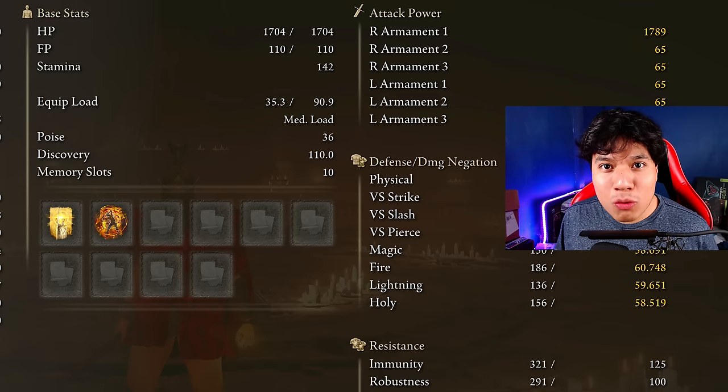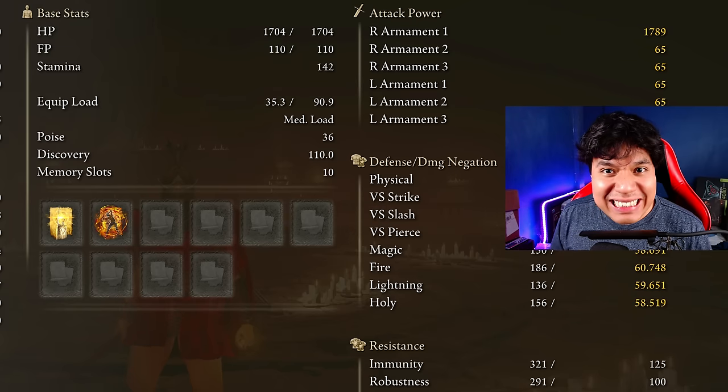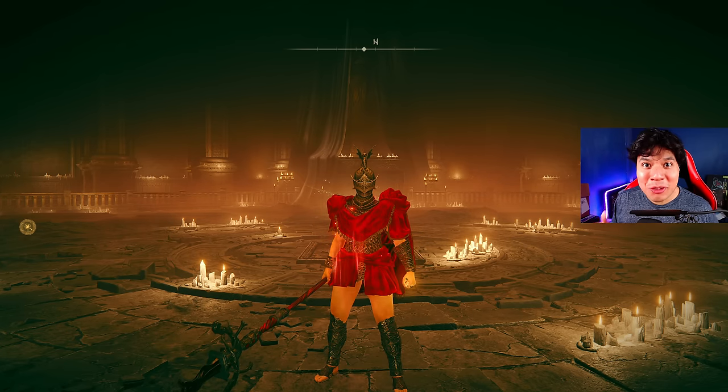This weapon consumes a decent amount of stamina, so be sure to craft some Pickled Turtle Necks to boost your stamina regeneration speed. For optimal build performance we are going to use: 50 Vigor, 18 Mind, 40 Endurance, 14 Strength, 80 Dexterity, and 60 Faith. Golden Vow and Howl of Shabriri are going to be our main buffs, though Flame, Grant Me Strength is a great alternative. I have my Scadutree Blessing at level 15, but feel free to push it all the way to 20 for the best attack and defense in the DLC.